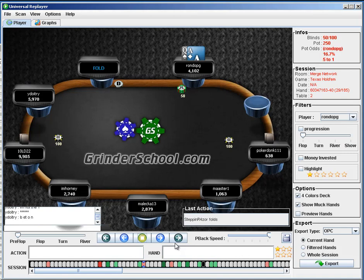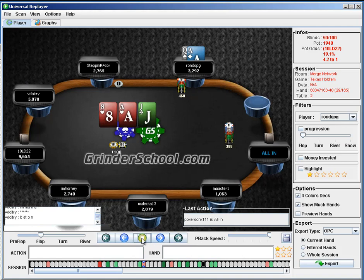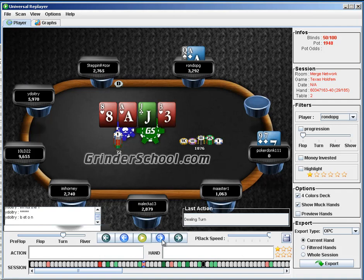40 bigs, pick up ace-queen offsuit — definitely going to isolate. I think that's good, 4x-ing there, isolating Pokedonk. I quite like the less-than-half-pot bet here. When you flop an ace with ace-queen, I don't think you can ever really fold — if he's got ace-jack or ace-eight, then well played to him. I like the small bet to give this guy the opportunity with a flush draw or straight draw to come back over the top. You could go a little bit smaller to try and induce, but you've got to think about this guy having chips — if you make it too small and he raises, it's going to be difficult. I think that was really well played, and he's got to fade a ten — unfortunately he doesn't.